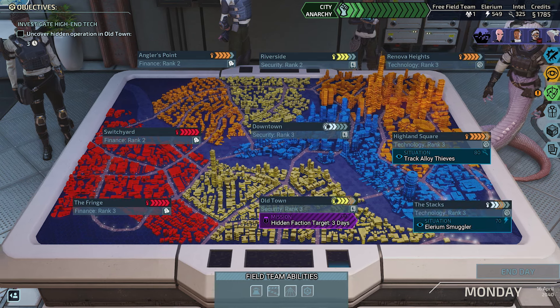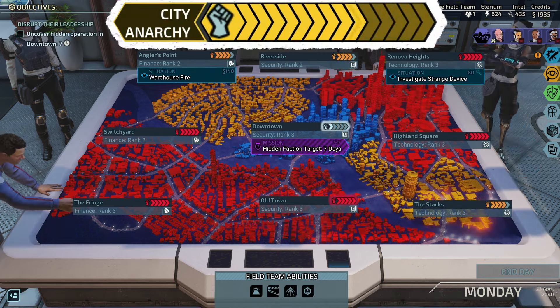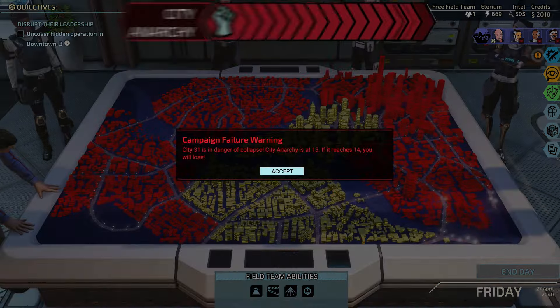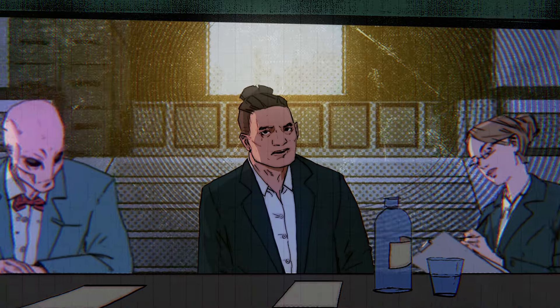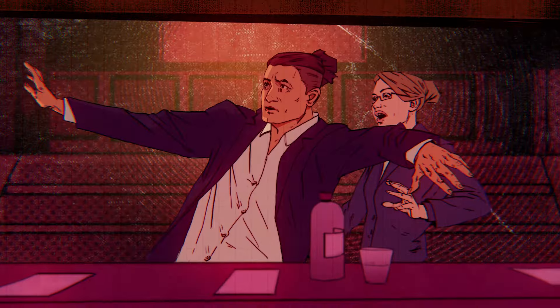Each district in the city has its own unrest score. If any district score maxes out, the unrest of the entire city will rise. If overall city unrest reaches a critical level, Chimera Squad will fail their campaign and the model city of unification will be consumed in chaos and violence.